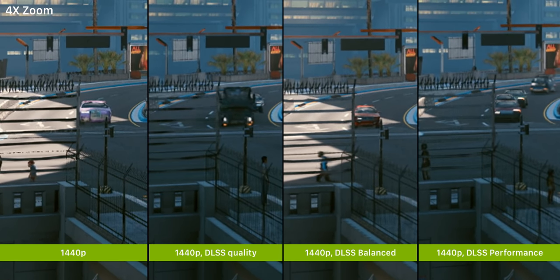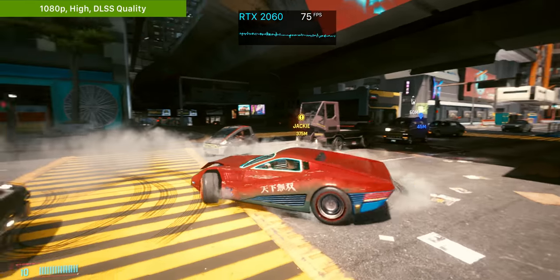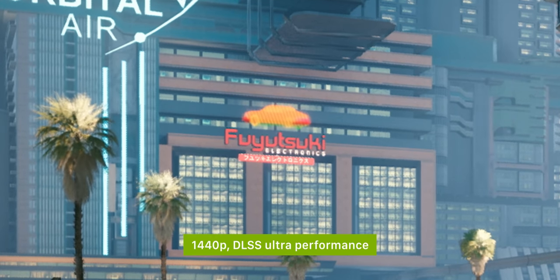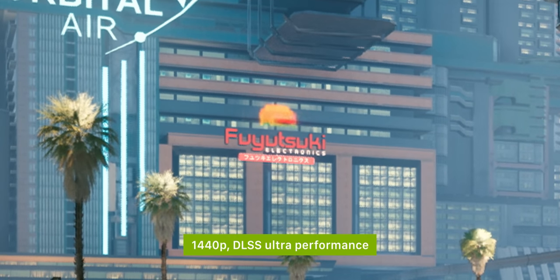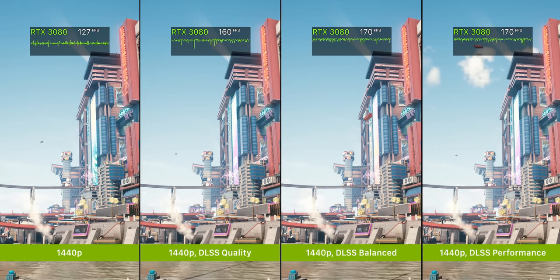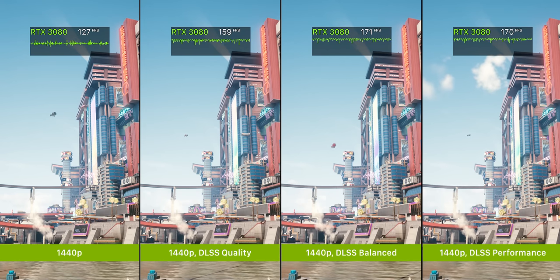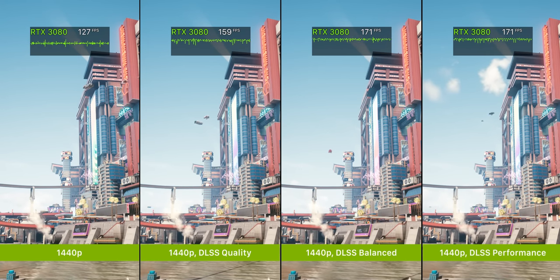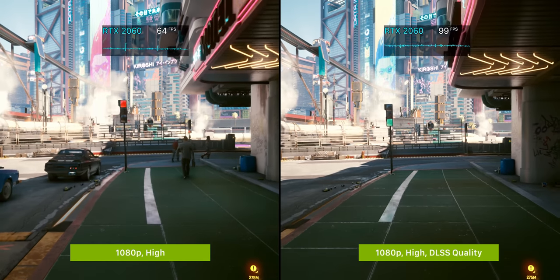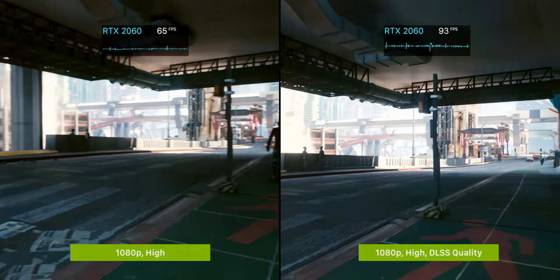As for which DLSS preset to go for, I'd settle on the highest quality preset you can afford in terms of frame rate, with balanced probably being the best setting for most people overall. There is also an ultra performance DLSS mode, but I'd highly recommend avoiding it — the internal resolution is super low and it looks quite messy. The frame rate boost from the other three presets is really substantial, and DLSS is really a lifesaver for some RTX GPUs which would otherwise struggle at their familiar playable resolutions.